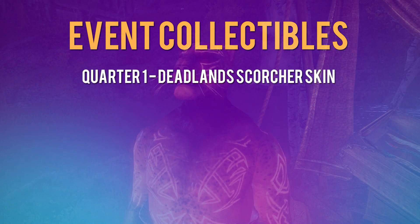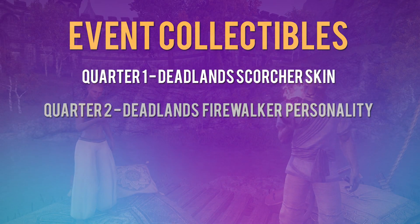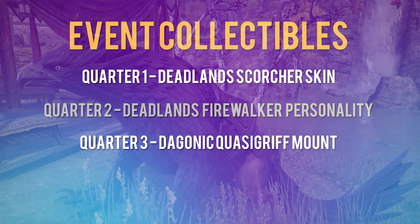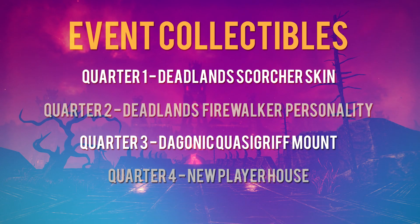In the first quarter of 2021 we could obtain the Deadlands Glodger skin. In the second quarter we could obtain the Deadlands Firewalker personality. In the third quarter we could obtain the Dagoni Quasigriff mount. And in the fourth quarter we can earn a new player house, the Doom Char Plateau.